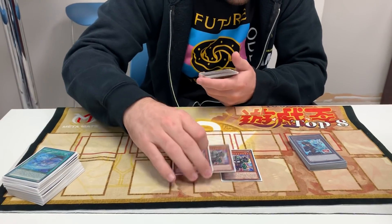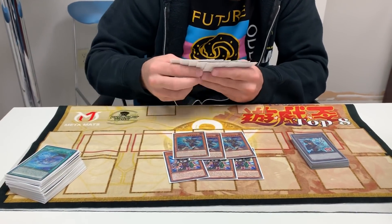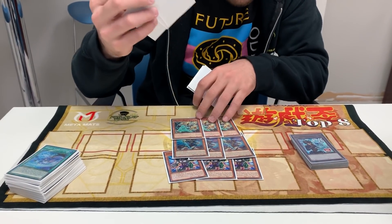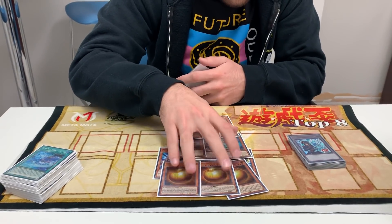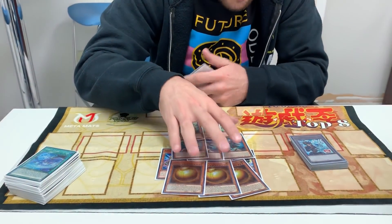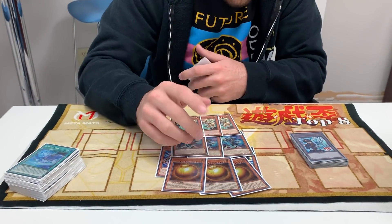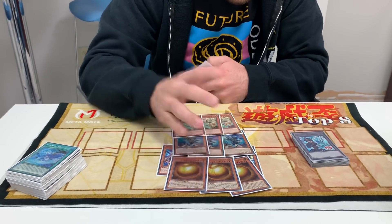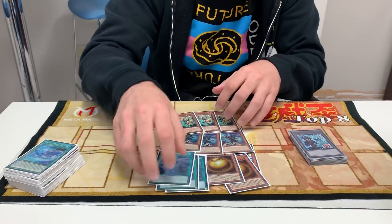Side deck didn't change much: 3 Prank Tops, 3 Phantasmian, 3 Lancia. The only thing that changed for me was Sphere Mode, because the Pendulum deck was very, very popular and I did not want to lose to that. It's also good for the mirror and good for any combo decks like the Orcus deck. Definitely, definitely good. And then 3 Twin — standard.